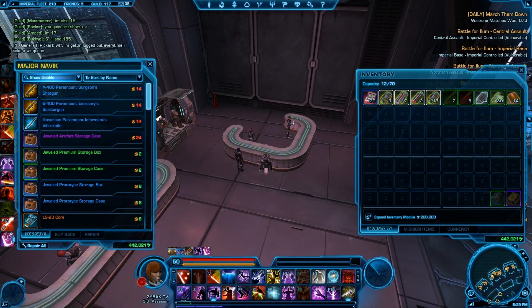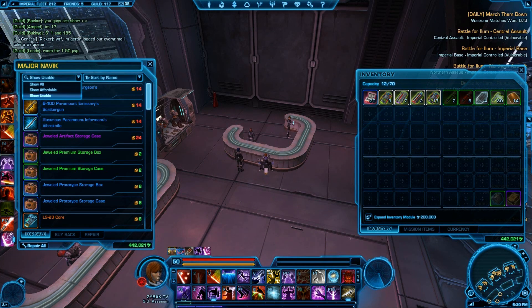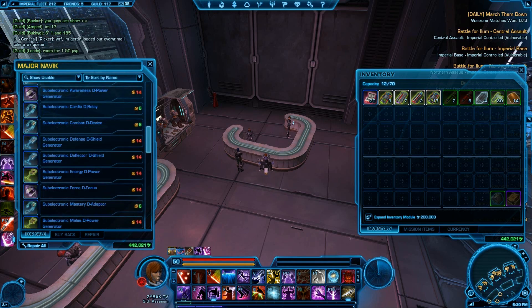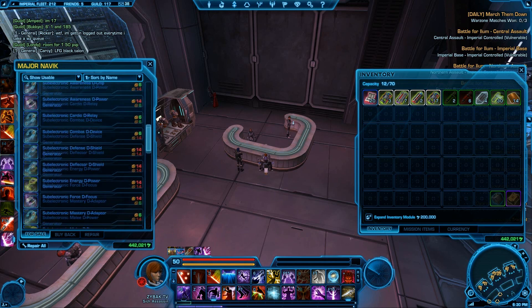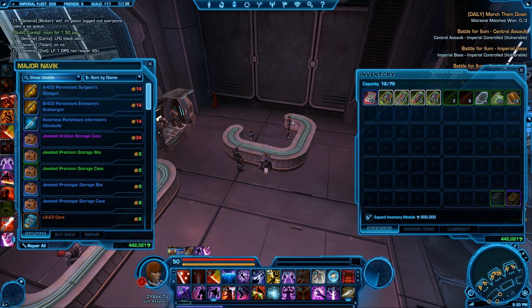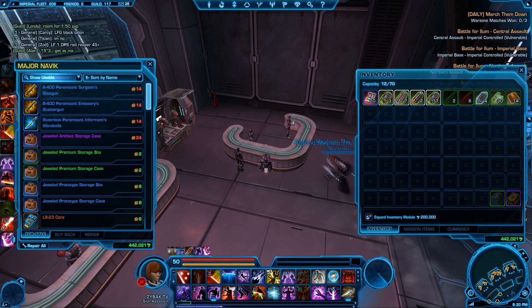Next up, some vendor changes. First, the vendor sort option to show by usable doesn't work — I'm sure they're working on that. But another thing they should add is the ability to resell items after you've accidentally bought them. I personally haven't accidentally bought an item yet, but I do think that option should be in there. As much as you want to say this game isn't WoW, that option should be in there.